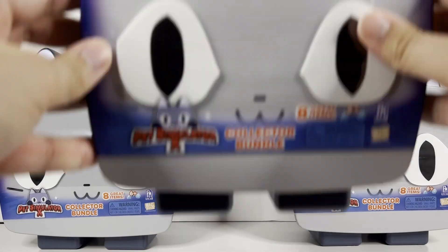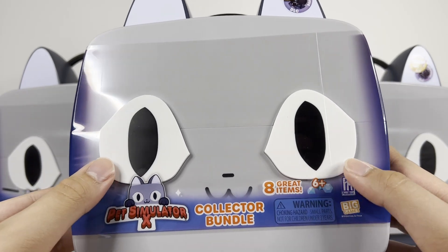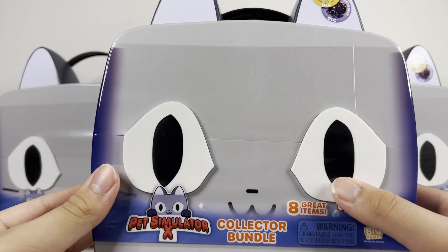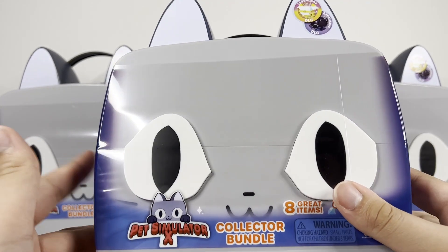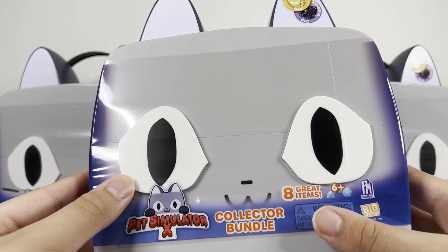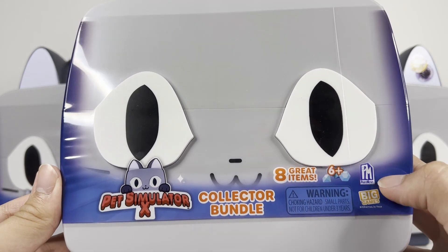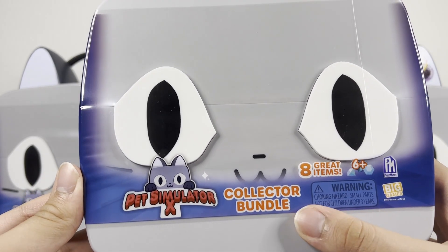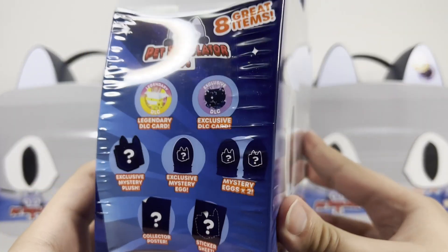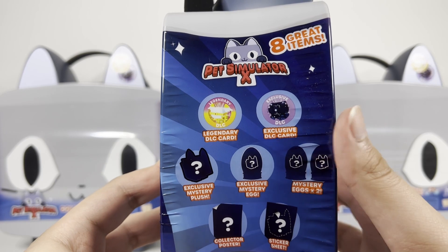Okay, so before we rip and tear up these cats, let's look at the box. First of all, something's wrong with the eyes — they kind of molded it weird. When I say box, I mean plastic tin, because it's like a plastic tin they're able to reuse. It says eight great items inside, ages 6 and up, Fat Mojo and Big Games Collector Bundle, Pet Simulator X.